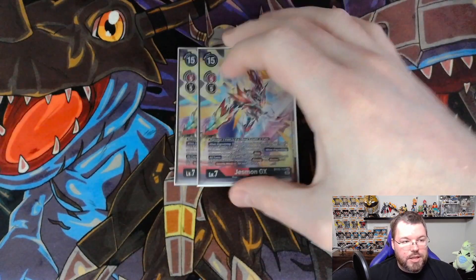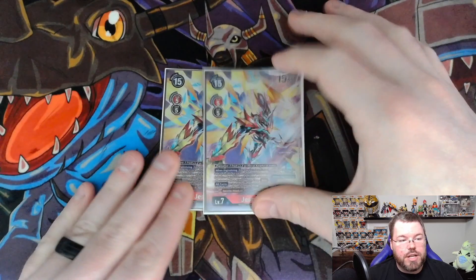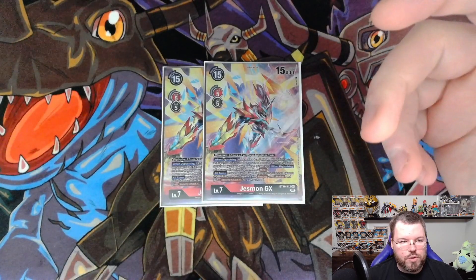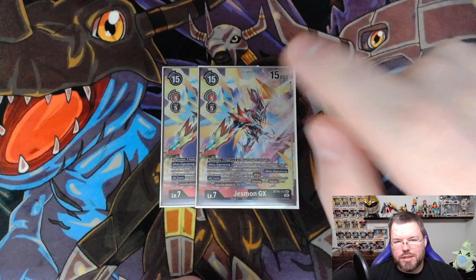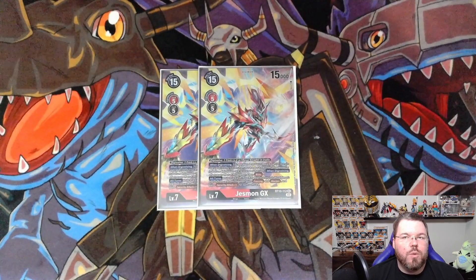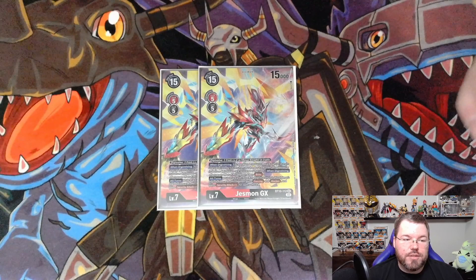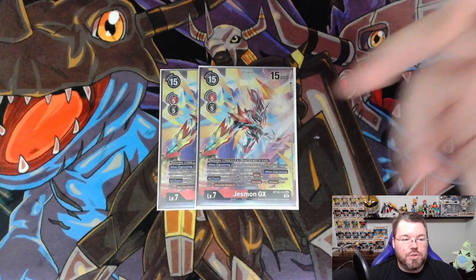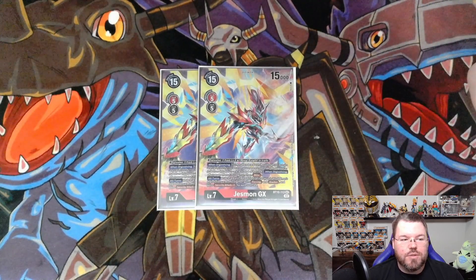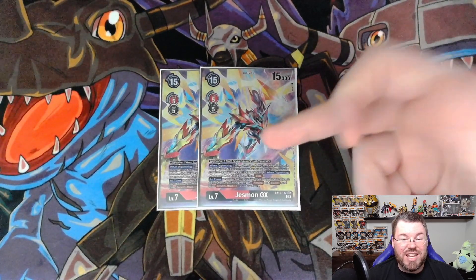We are playing the Justmon GX engine — 2 Justmon GX from BT-10. He Digivolves for 5 on any level 6 with a Royal Knight trait. His when-Digivolving effect is: you may place one card with Royal Knight in its trait and a play cost of 13 or less from your hand or trash under this Digimon as a bottom Digivolution card, then activate one of that card's when-Digivolving effects, then Blitz. His all-turns effect is: when he has a card with Royal Knight traits in his sources, he gains Piercing, Blocker, and Security Attack plus 1 for each card.